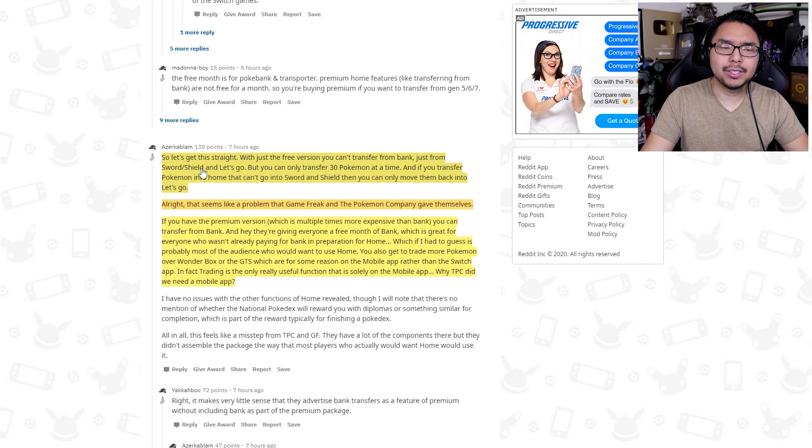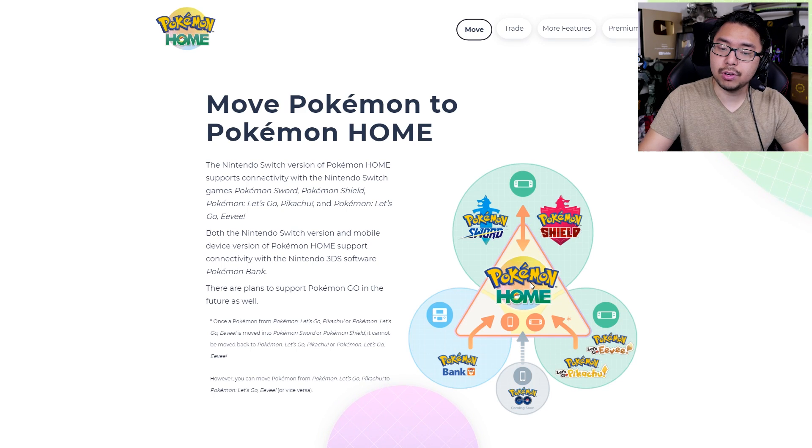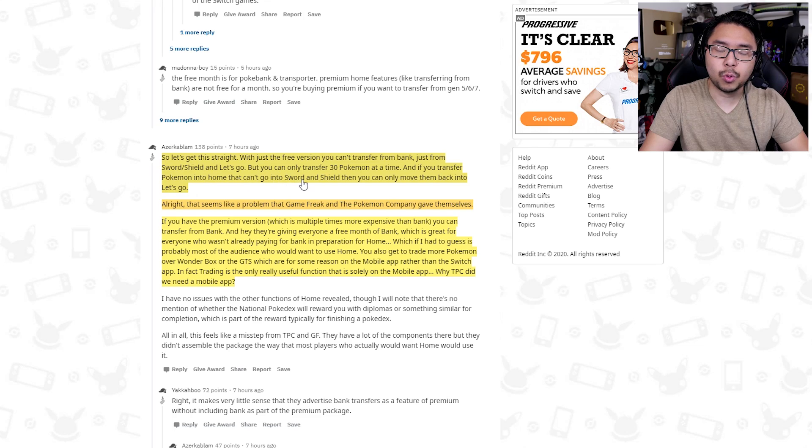Another user highlighted some of the weird elements of the Pokemon Home service: 'So let me get this straight. With just the free version, you can't transfer from Bank, just from Sword and Shield and Let's Go. But you can only transfer 30 Pokemon at a time. And if you transfer Pokemon into Home that can't go into Sword and Shield, then you can only move them back into Let's Go.' That seems like a problem Game Freak and the Pokemon Company gave themselves. Actually, that user is wrong — according to the chart, once you transfer from Let's Go Eevee and Pikachu to Home, you cannot transfer back. That's a one-way street.